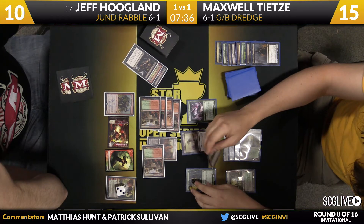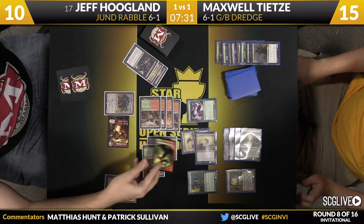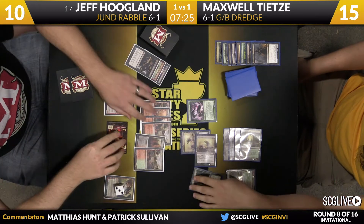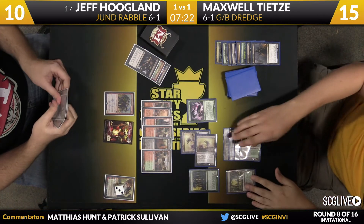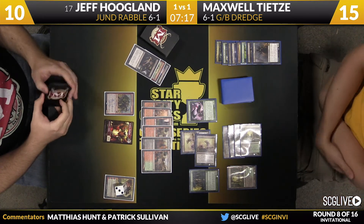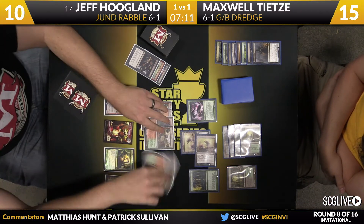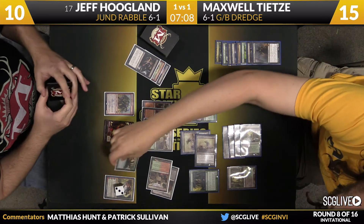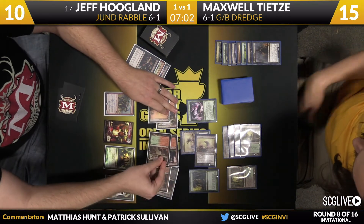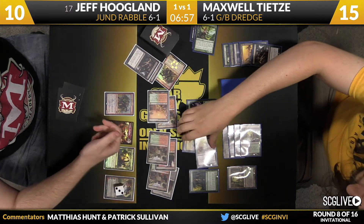The draw this turn is another Nighthowler. He's going to bestow Nighthowler on Nighthowler and swing the whole thing at Xenagos — it'll just get blocked. Remember, there is a combo finish available to the Black-Green deck: if he can mill himself, Max probably put Nighthowler on Nighthowler because if he draws Jarad, he can cast Jarad and sacrifice one of these creatures to instantly deal ten to Jeff. Nemesis can become a 10/10 on its own, but Nighthowler would need some help. That is a huge draw for Jeff this turn — he drew Scavenging Ooze, and that card is a nightmare for Dredge.